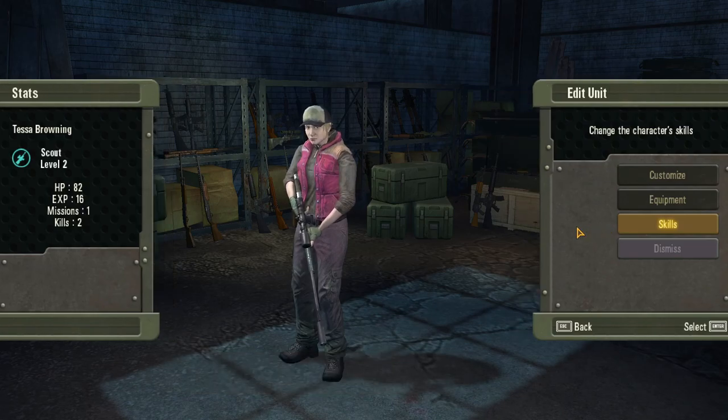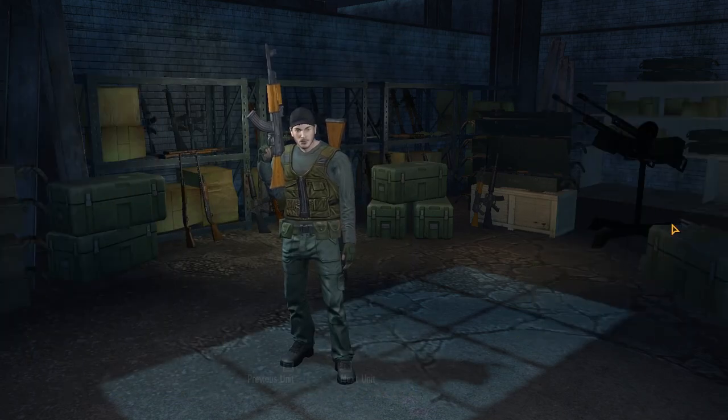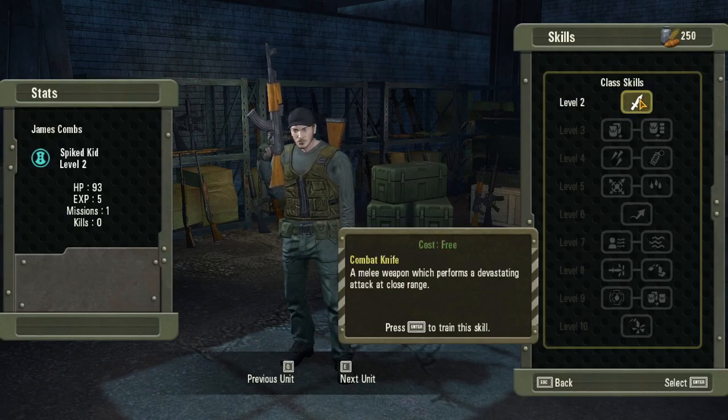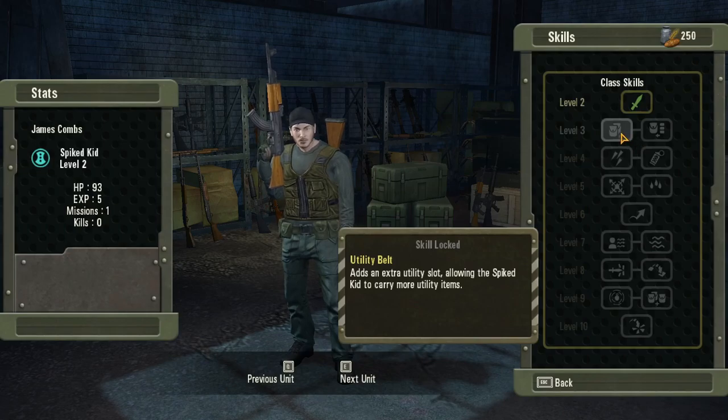Some of the perks are pretty crazy - improve damage with a sniper rifle by 10 percent, and clean blow increases crit chances for the next attack. The scout and allies deal extra damage to a marked target. We also get a spike boy - a melee weapon which performs a devastating attack at close range, and with extra slots you can carry three grenades in one slot - that's impressive.